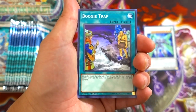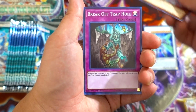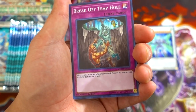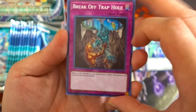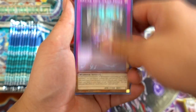Not too bad. So we got a Pulse Mine, Boogie Trap, F.A. Circuit Grand Prix, Jack Wyvern, and Break Off Trap Hole. When a link monster is link summoned, destroy all monsters on the field that are not linked. Pretty cool — this card may actually see play in the future depending on how popular link summoning gets, so Break Off Trap Hole can actually see potential in the current metagame.